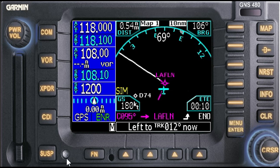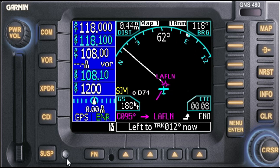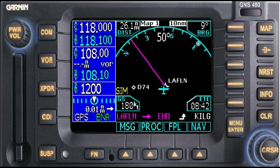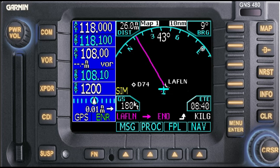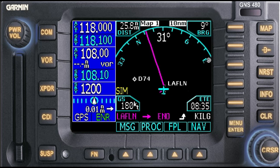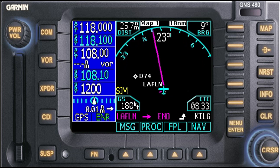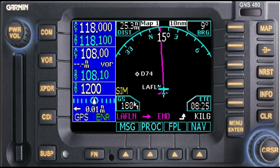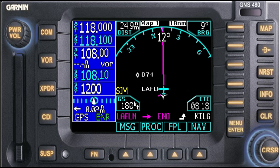Hit suspend to release from the hold and continue on with the course. Thanks for watching. If you have any other questions on the Garmin 480, please feel free to leave a comment down below — I'll try and answer in the best way I can, or do a demo flight if that makes it a little bit easier. The same procedures I'm doing here on YouTube can be found on my flight blog — check it out when you can: Gary's Flight Journal. You'll see links where you can find all these in text format. Thanks for watching.